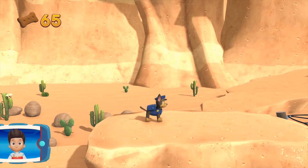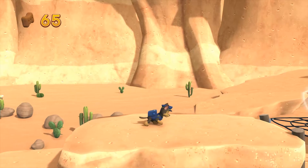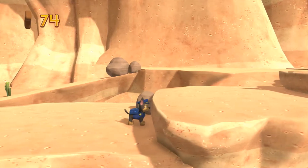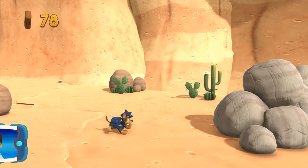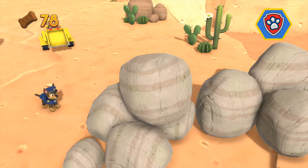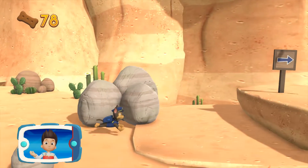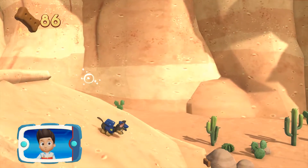Awesome! Great job! Those rocks are blocking the path — yelp for Rubble's help to move them. All right, now we can keep moving! Collect all the pup treats you find to earn pup treat awards when we get back to the lookout.